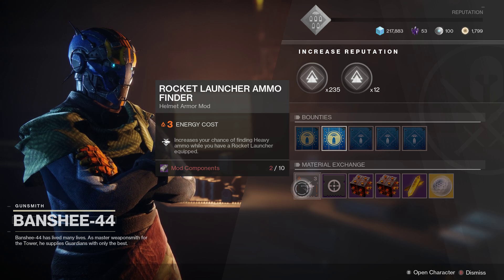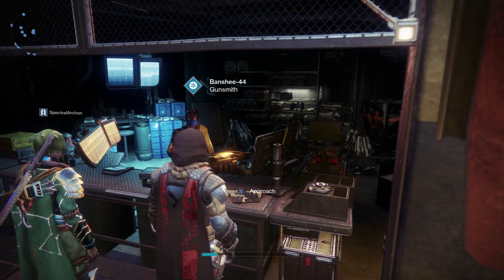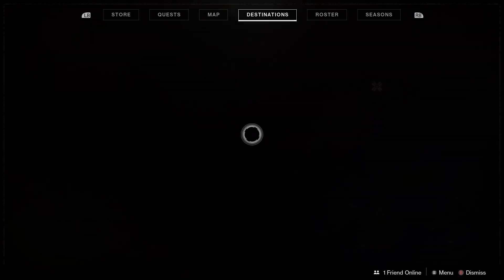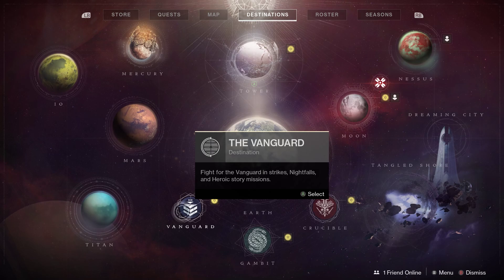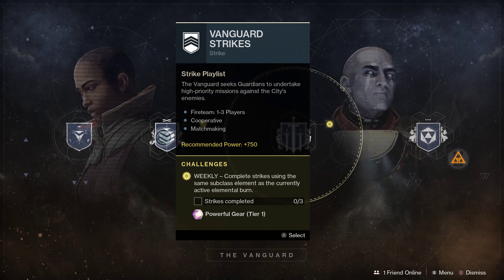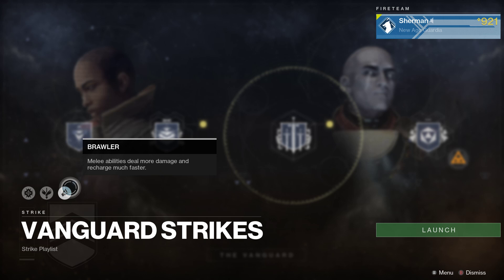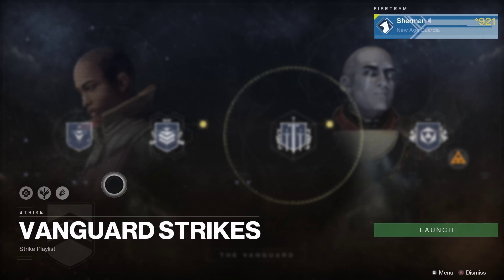You can also get mods from doing raids — as far as I know, there is a way to get mods from the end chest. Strikes and such are not that difficult. The Vanguard strikes are a lot more difficult than doing regular strikes, because Vanguard strikes do have negative modifiers applied to you.